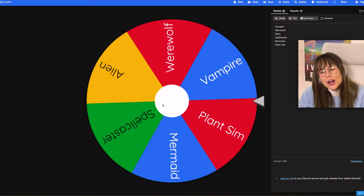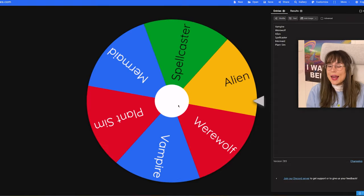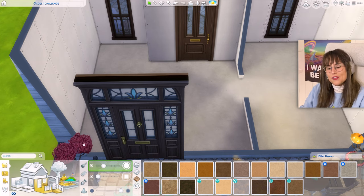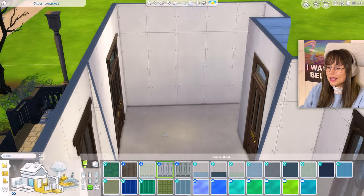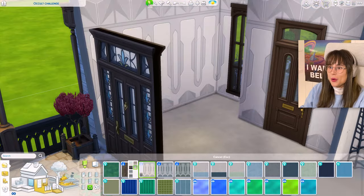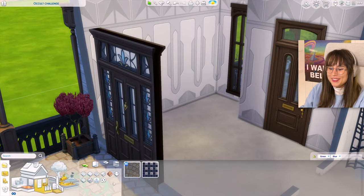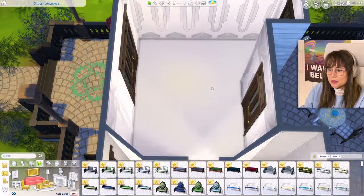Now let's move on to the living room and see what the occult vibes should be. Alien! What is an alien vibe like? Futuristic — yeah, I feel futuristic-ish type of stuff. Okay, that's kind of alien. I feel like an alien would like this — but is that too much? No, I like that. Let's go for that. There's not much space for a living room, is there? Well, let's make it work.